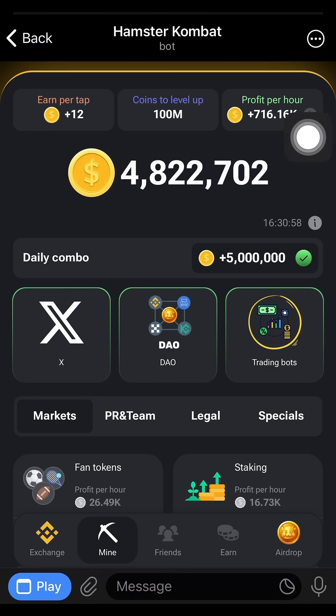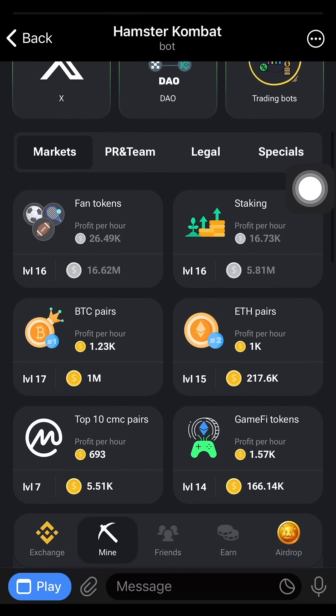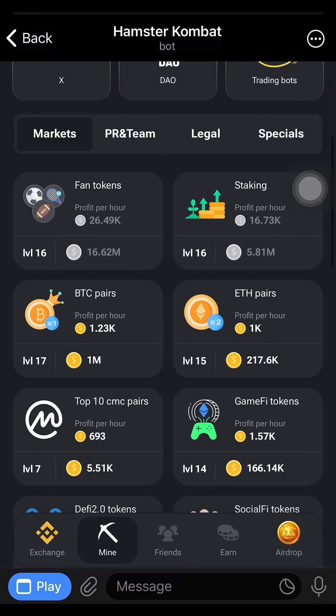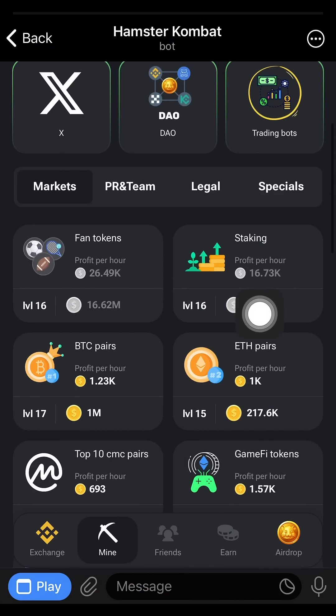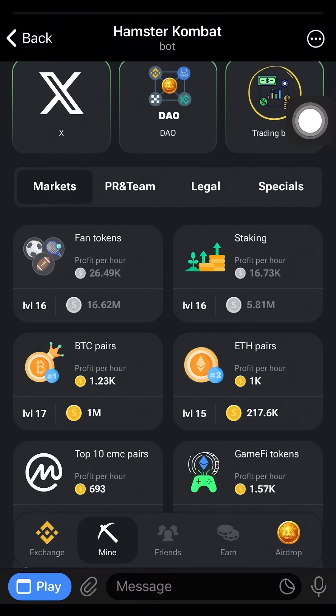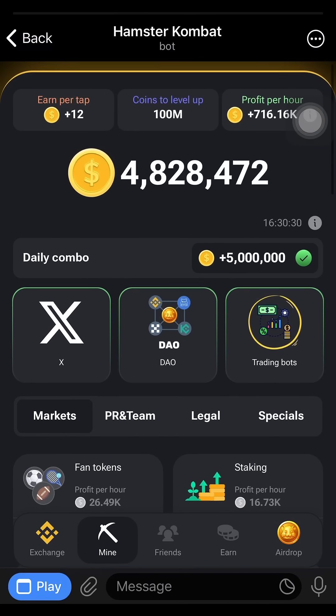How do you increase your profit per hour? You can see mine is maxing at 716,000 per hour. You increase it by buying these cards — buy as many as you can. For example, this card's profit per hour is about 16,000, and if I buy it again it adds one thousand seven hundred and seventy-seven Hamster coins to my total.